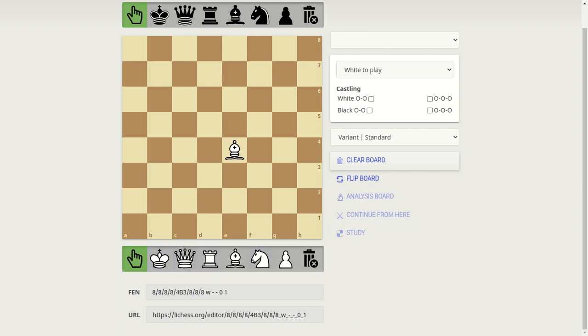The bishops are worth three points and they kill the same diagonal way they move. Now the queen and the king. The queen is the most powerful piece and is worth nine points, because it can move vertical, horizontal, and diagonal. And by the way, every other piece except the pawn can move backward too. But the queen cannot move the horse's way, because it's not a horse.